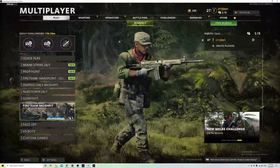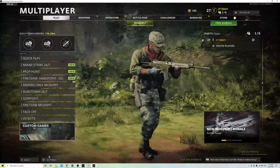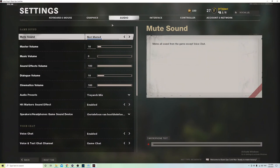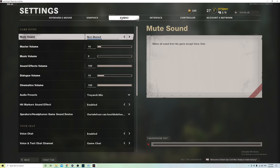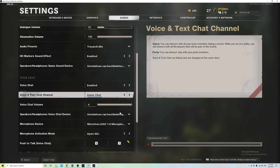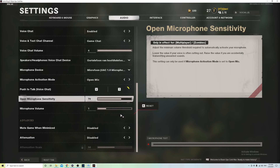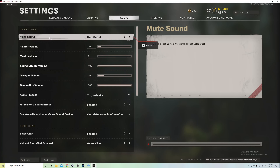First I'm going to show you what to do on the PC. Let's go to settings — it doesn't matter if you're on console or PC. Go to Audio and you can copy all of my settings; my settings are pretty good. Scroll down a bit — you can pause the video. First off, mute sound: just make sure that you're not muted at all, that's pretty obvious.